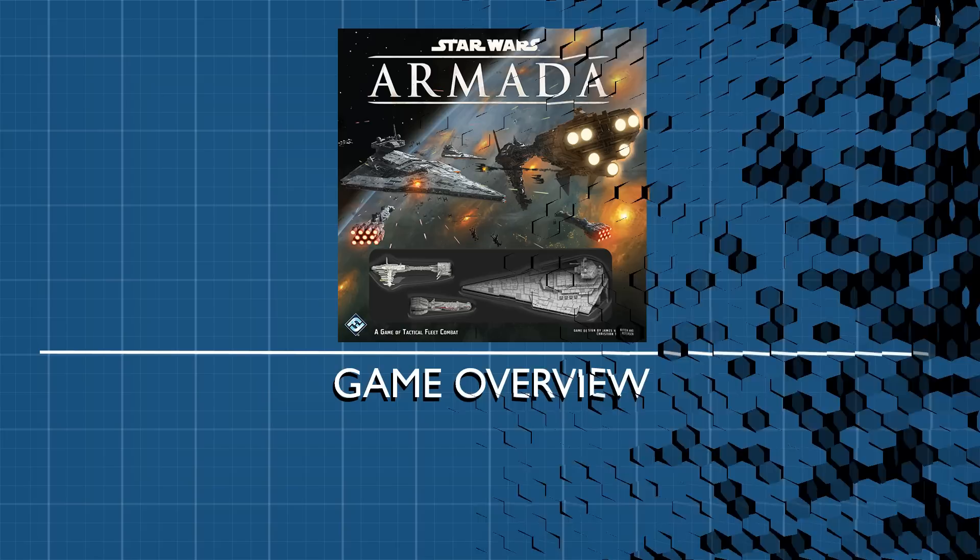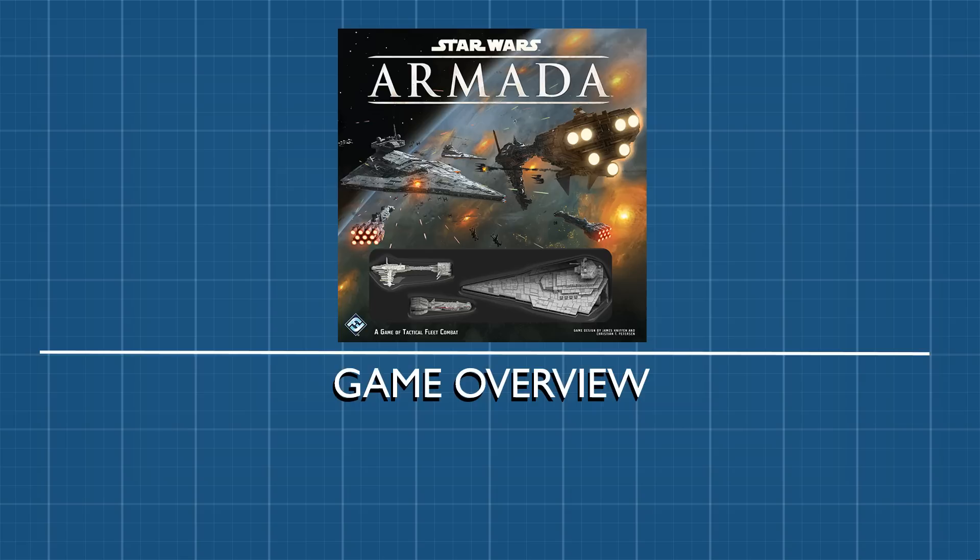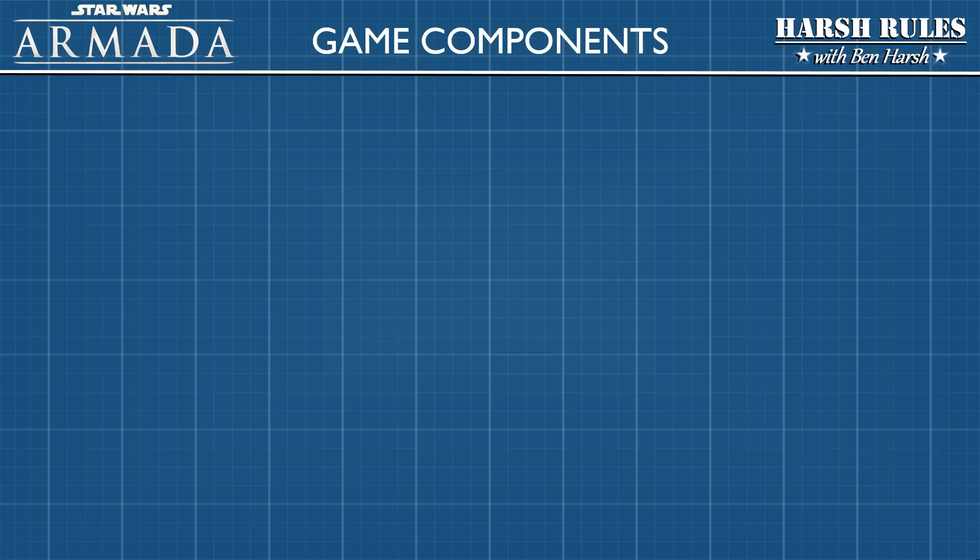Star Wars Armada is all about captaining big ships. As a new captain, what better way to learn your new command than with an inspection tour? Star Wars Armada's main game components can be divided into three groups: ships, squadrons, and upgrades.